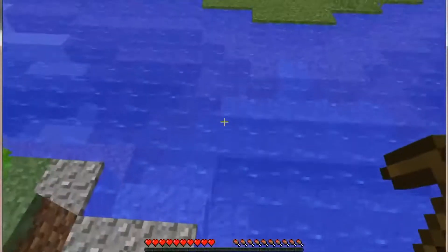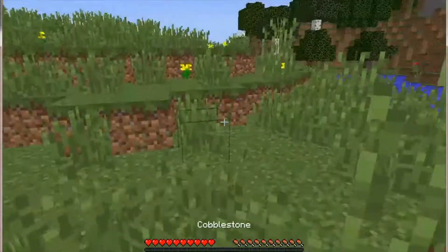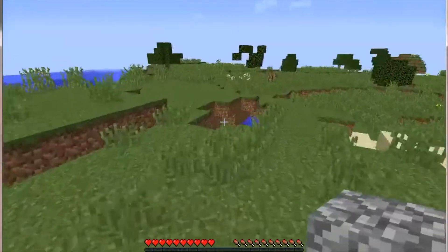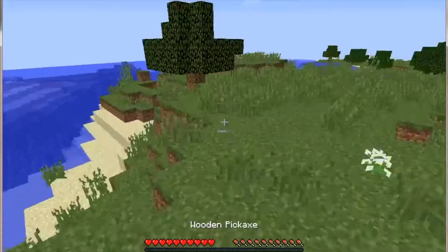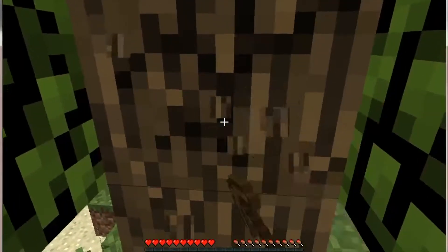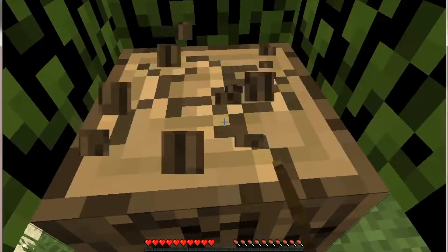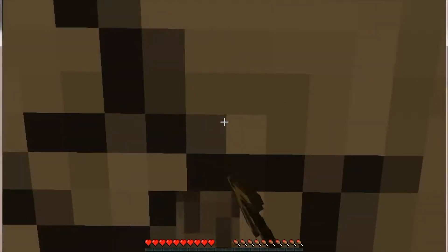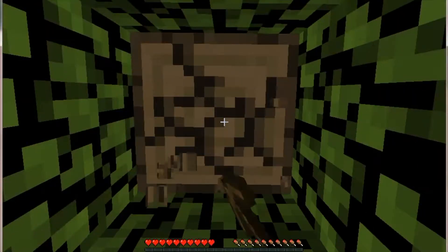Now we're going to jump in the water and go across. I'm going to chop down some trees with my pickaxe to wear it down because I don't really want it. A pickaxe is faster than your hand, I think — it's basically the same or better than your hand.